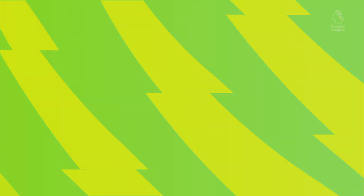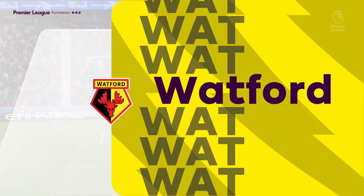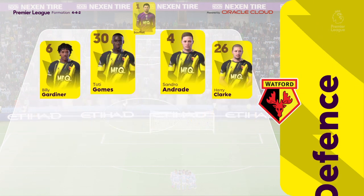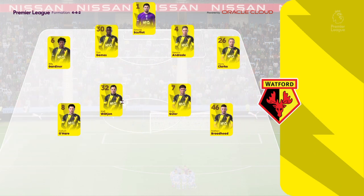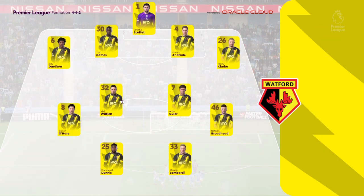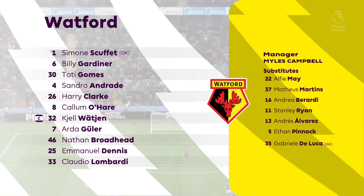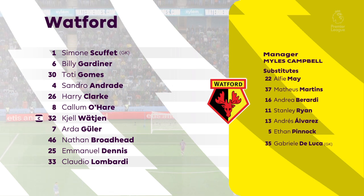And the starting 11 for Watford. Well, it's a fairly standard 4-4-2, which you don't see that often, but it does have its strengths, particularly with the front two they've got playing today. They're both good players. Kevin De Bruyne, number nine Erling Haaland, and number 47 Phil Foden.